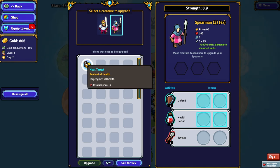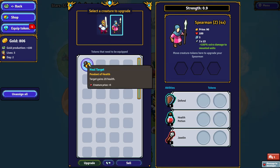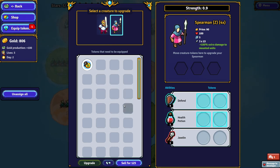We got this cool token and we're going to put it on our spearman. We can also put it on our commander, but he doesn't have regular abilities — he just has trait tokens. So I'm going to go ahead and throw that on there.